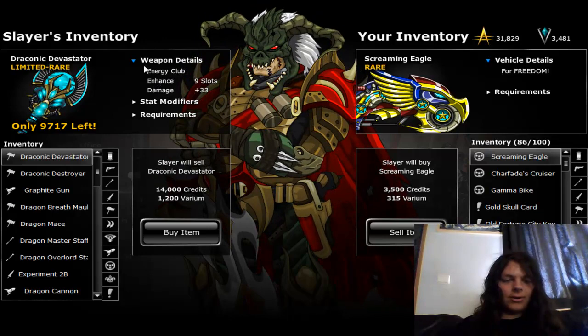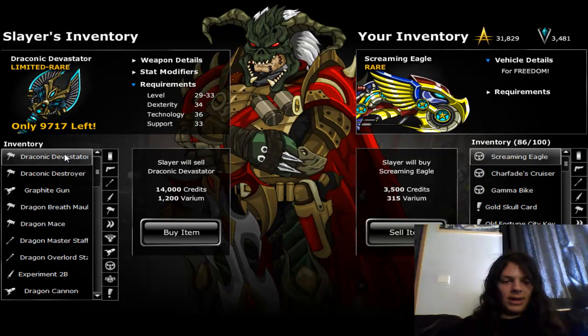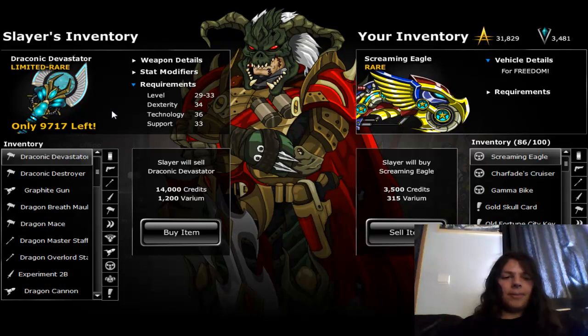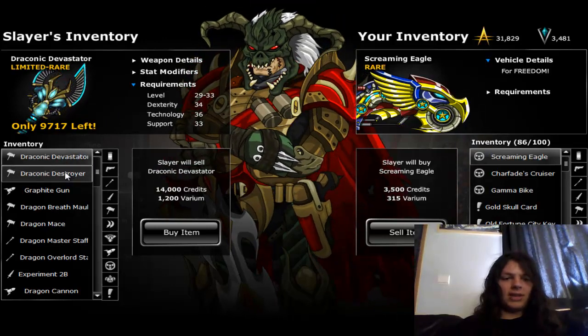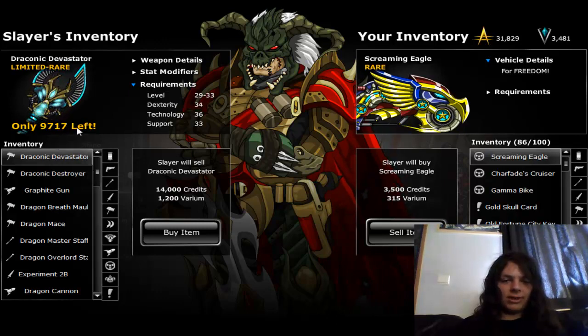They are mutating weapons, which means right now I'm a Tactical Mage, so these are clubs. But if I buy one and change class to, let's say, a Bounty Hunter, these will turn into blades — kind of like swords. They also change graphically.